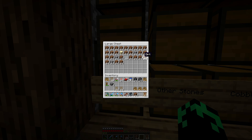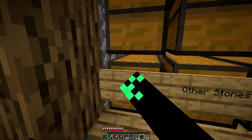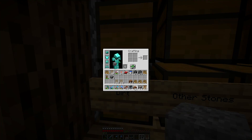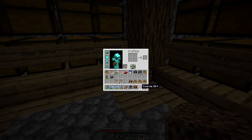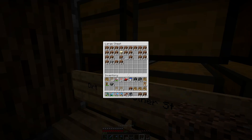You can easily make coarse dirt just by using gravel and dirt — that's literally all you need. You just go like that and like this, and you get coarse dirt. That's probably plenty of coarse dirt. I probably shouldn't have used that much gravel, but whatever.